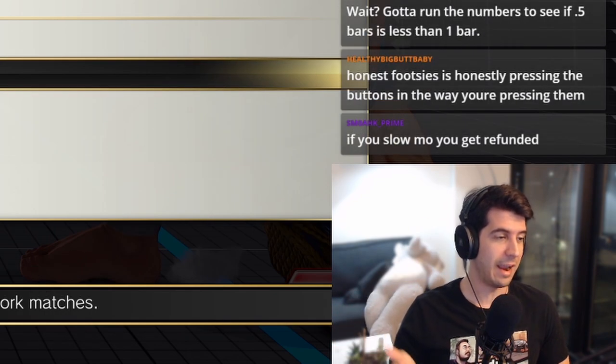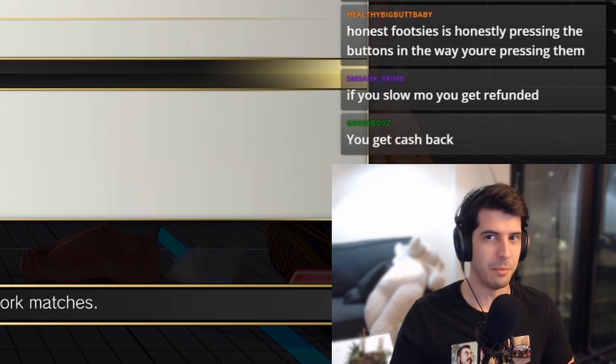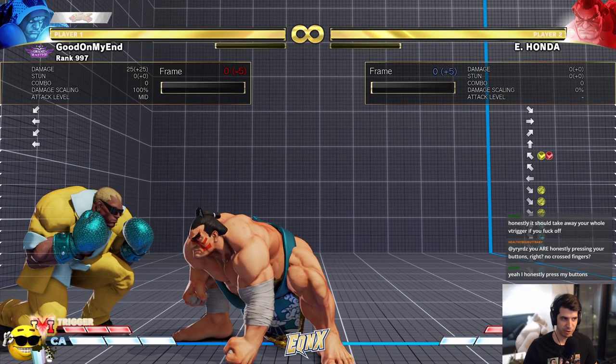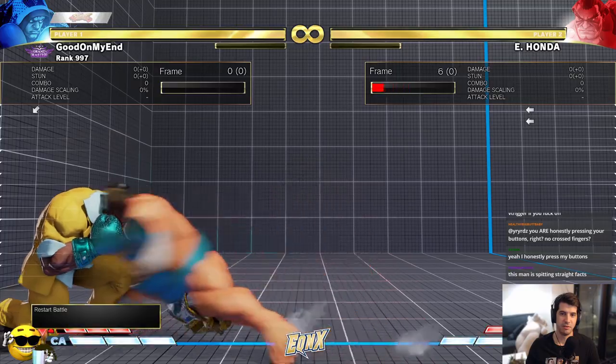So that's a usage a lot of people aren't thinking about — it's just a cheaper V-Reversal for some strings. Obviously if it's airtight, that's when you use V-Reversal, like the hand strings. But for EX butt splash, it's much better to V-Shift it — more bang for your buck. Let's take this string to the corner and look at it from that point of view.